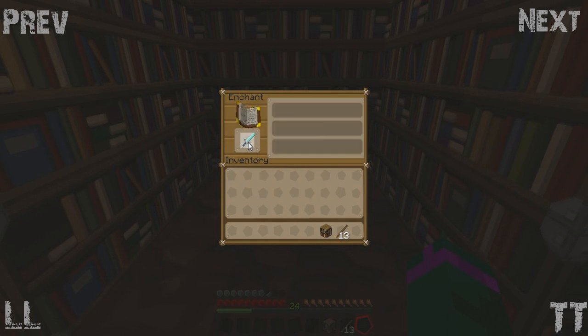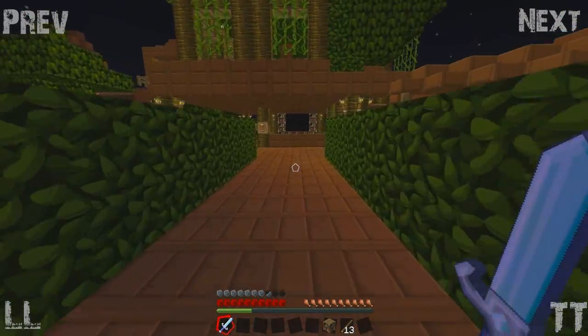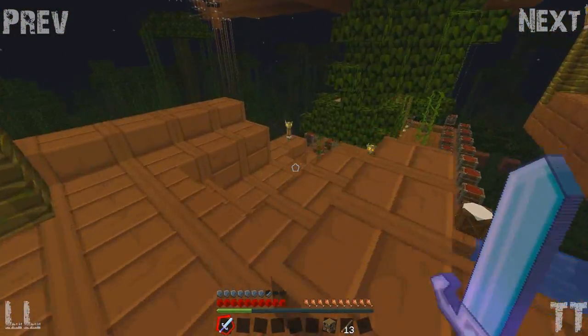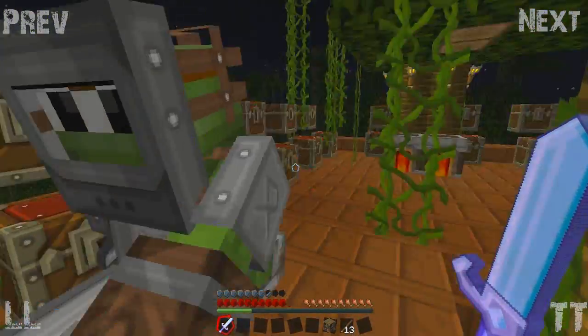Level 24 is the best I can get. You don't know what the enchantment writing means - you never know what it means. I'm gonna take the one that has the most writing. I got Sharpness 3 and Knockback 2. Not bad, not the worst I suppose. At least we've got something good to protect us now.